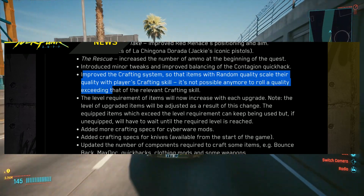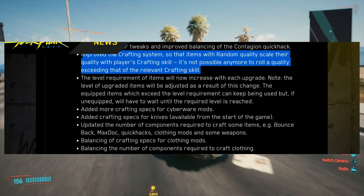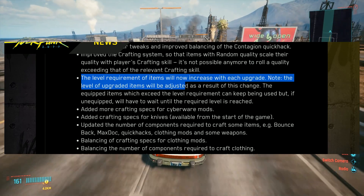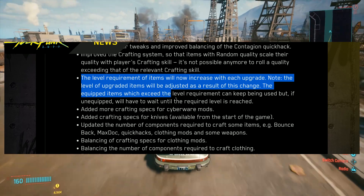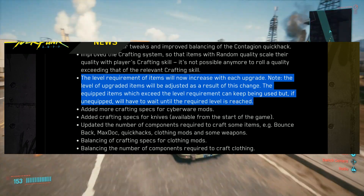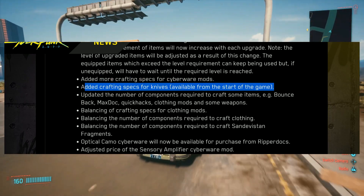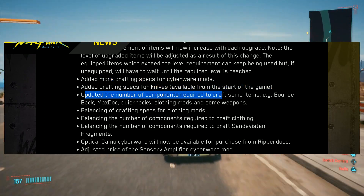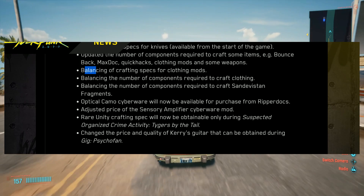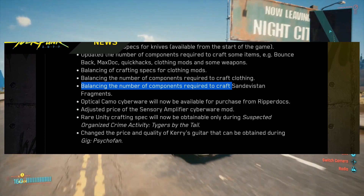Improved the crafting system so that items with random quality now scale their quality with the player's crafting skill. It's no longer possible to roll a quality exceeding that of the relevant crafting skill. The level requirement of items will now increase with each upgrade — note that the level of upgraded items will be adjusted as a result. Equipped items which exceed the level requirement can keep being used, but if unequipped, you'll have to wait until the required level is reached. Added more crafting specs for cyberware mods and crafting specs for knives. Balanced crafting specs for clothing mods and the number of components required to craft clothing.